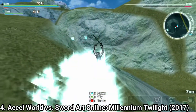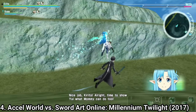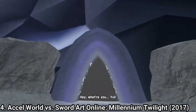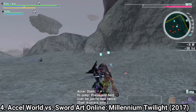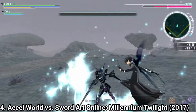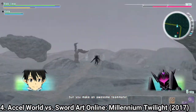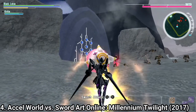Accel World vs Sword Art Online: Millennium Twilight is a crossover between Accel World and Sword Art Online. Fans say it's a nicely done crossover. The only problem is that if you haven't completed both animes, you'll get a lot of spoilers and miss the hidden references. But aside from that, the story is great. In gameplay, there are 40 playable characters which you can switch mid-battle, and there are new burst mechanics. For characters without a flying ability, you get a super jump to reach high places on the map. The gameplay is addictive, and the 40 characters give you plenty of incentive to play until you unlock them all.